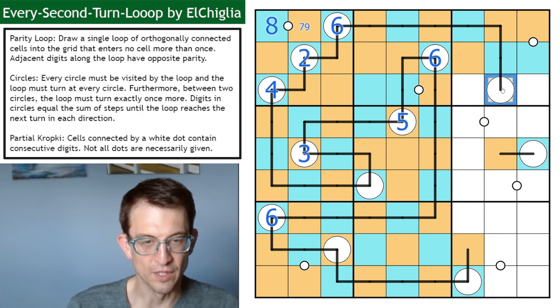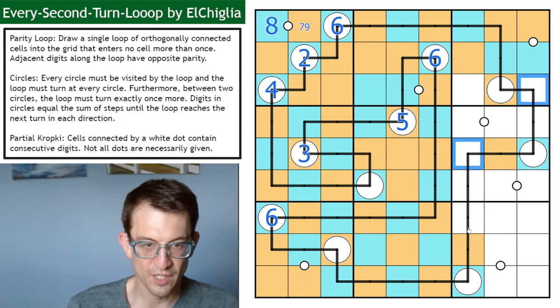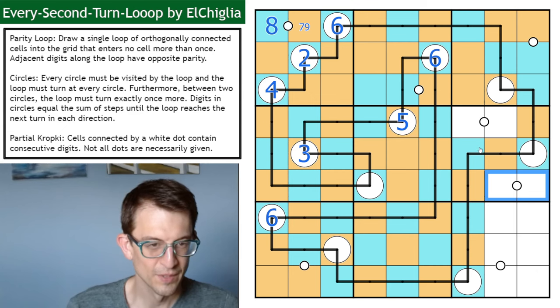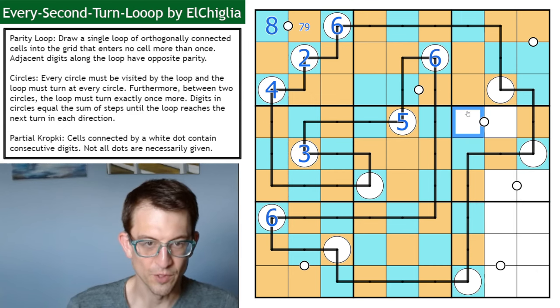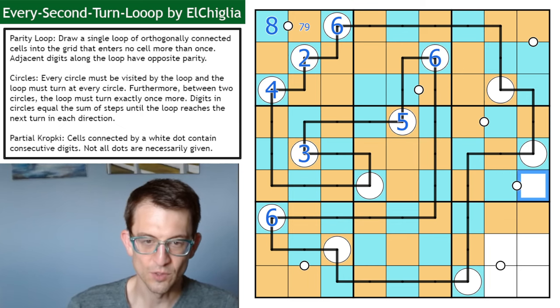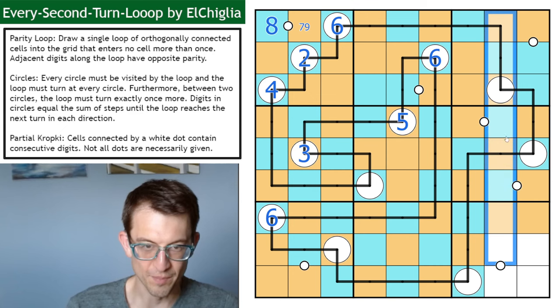If I go left and down here, that's going to complete the loop and eliminate that, so we've got to do this and that — that's the only way it works. I can finish the coloring on the loop. That's going to be orange. One of each. I should know this: counting gives me that's odd and that's even. These are both odd, so that's blue and that's orange. One of each, one of each — it's one of these crisscross situations, so I'll have to wait until I get some digits to figure that out.